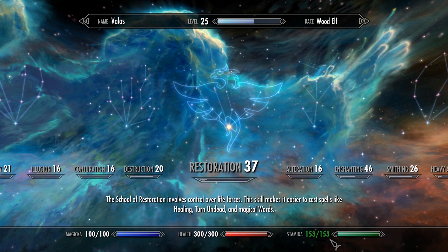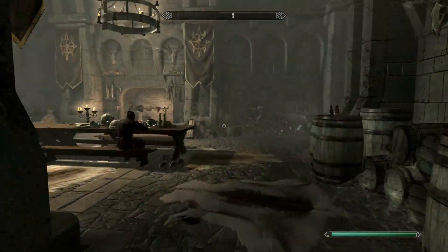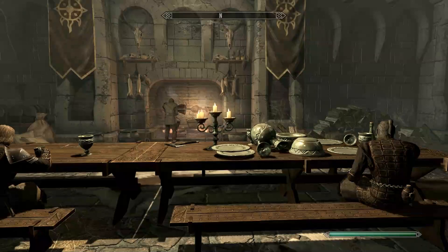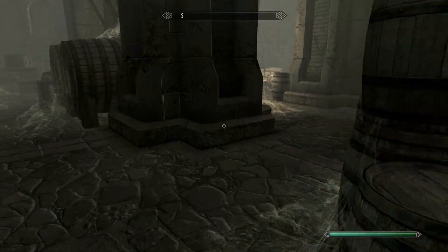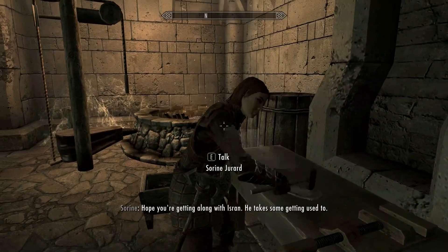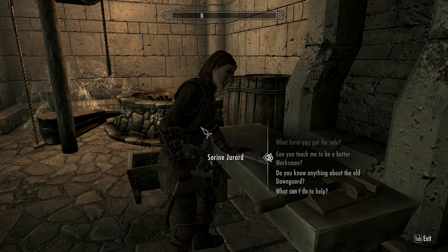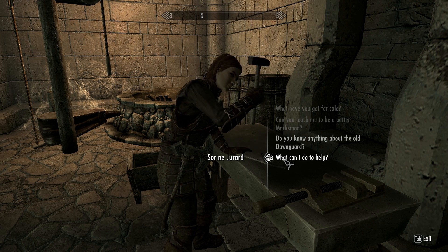I've been given a quest to go locate a moth priest, but I think I might do this a little differently than I did the vampire side. The vampire side I just pounded right through the storyline missions to get through them as quickly as possible. But I think I want to try to do some of these side quests in between actually completing the full quest line, so I can power some things up. I'm going to ask Sorine and Gunmar what I can do to help.